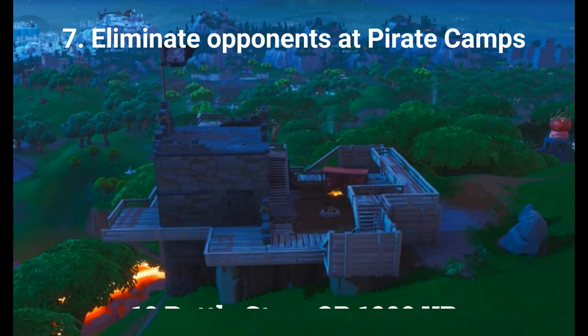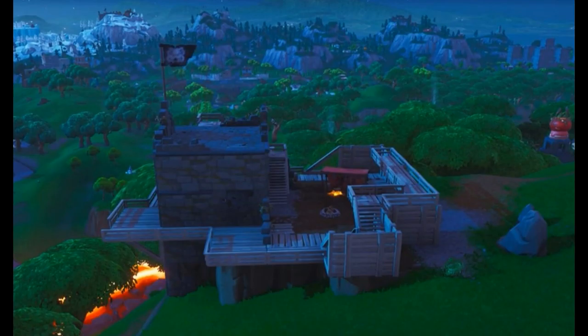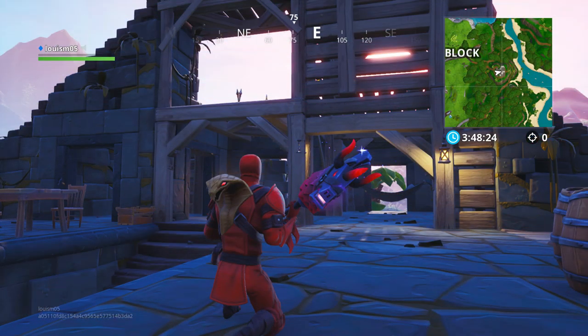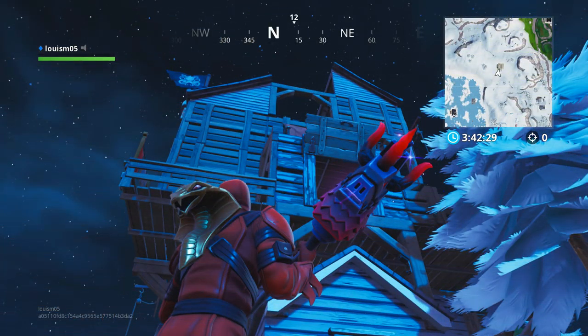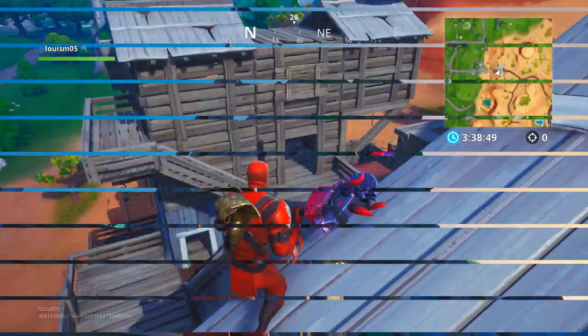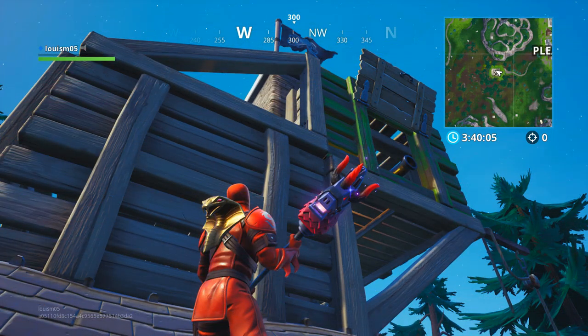The final challenge for week 5 is eliminate 3 opponents at pirate camps, earning 10 battle stars or 1000 XP. The pirate camp locations are: southwest of the volcano, southeast of The Block, on the mountain northwest of Fatal Fields, southwest of Tilted Towers, northwest of Dusty Divot, on the bridge northwest of Paradise Palms, and southwest of Pleasant Park.